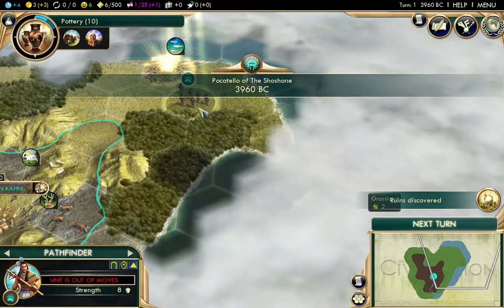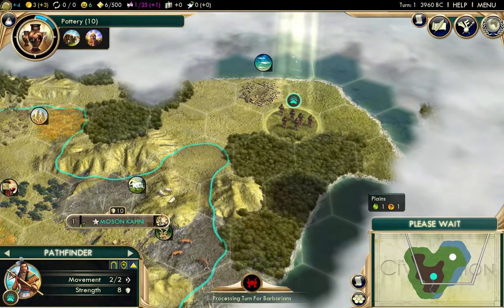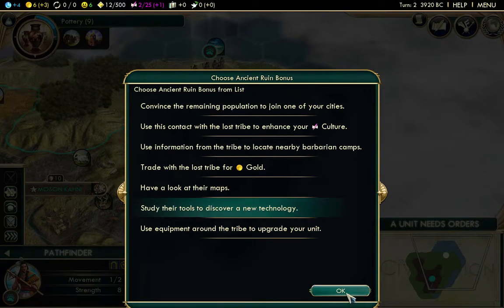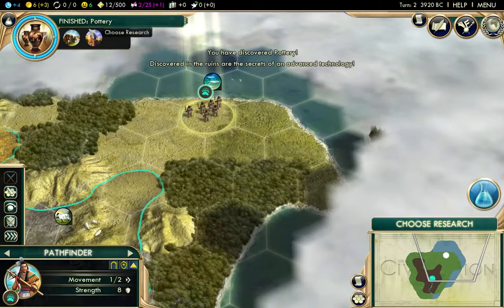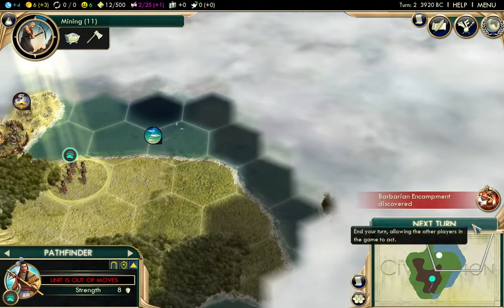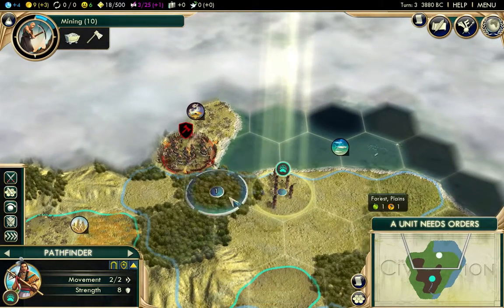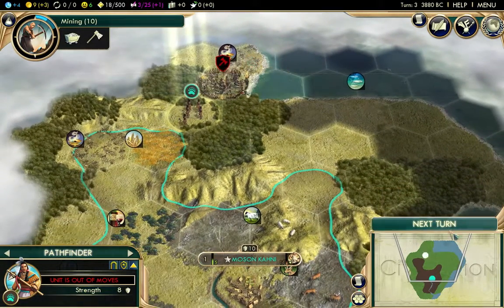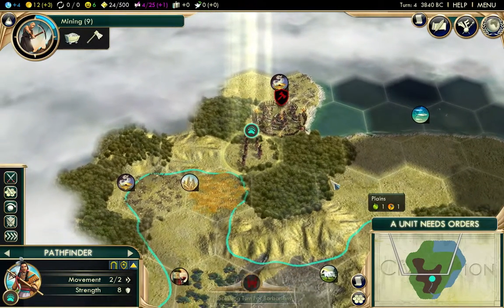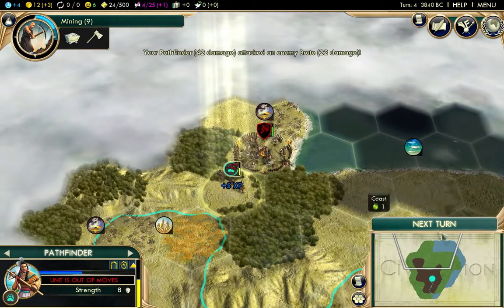I hope we don't have an island start. I like being on a peninsula because the raging barbarians won't be able to spawn back here. Let's get a new technology — let's get immediately working on mining. We've found our very first barbarian camp and we're going to have to take these guys out, because in maybe 20 to 40 turns this camp will turn into a city. I'm not entirely sure what triggers that, but I'm going to have to take them out fast because raging barbarians is on.